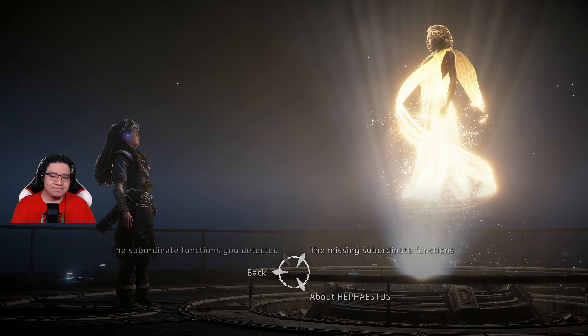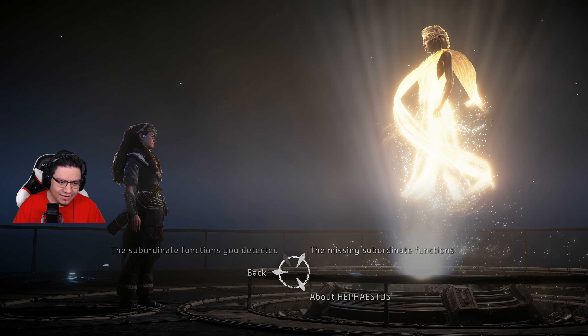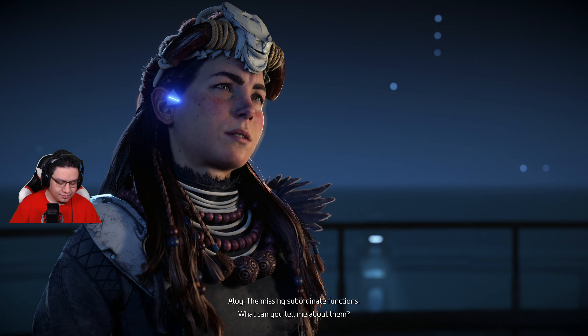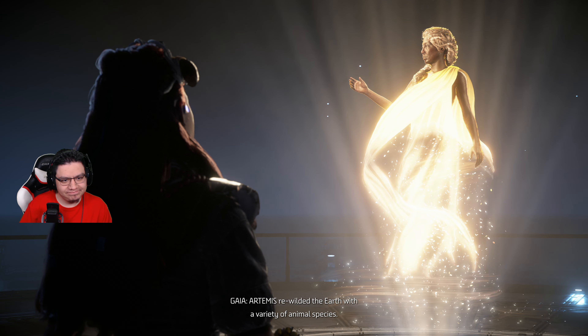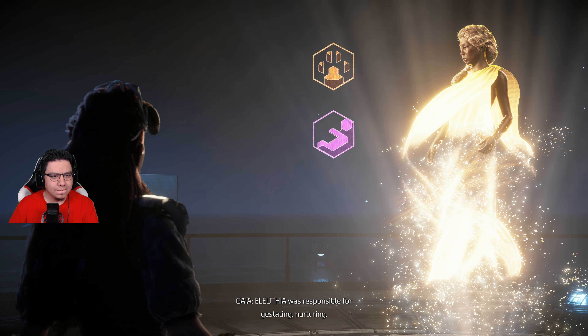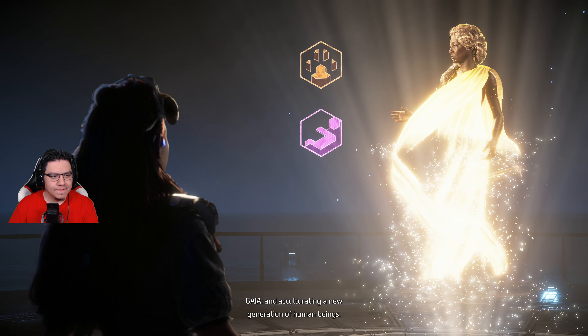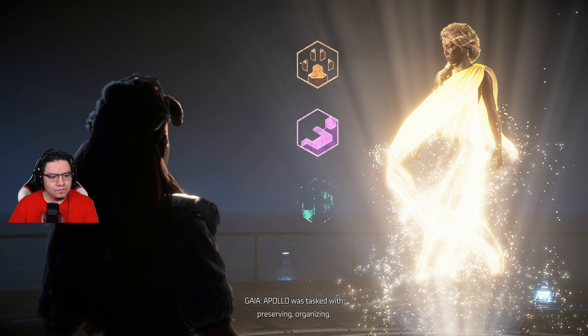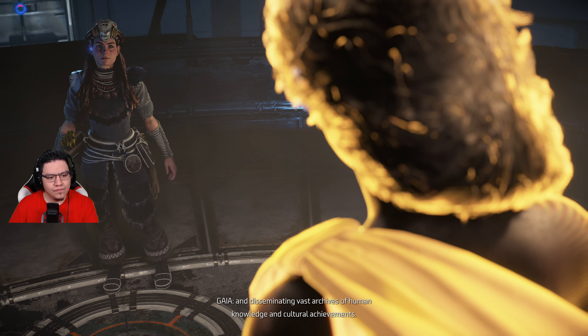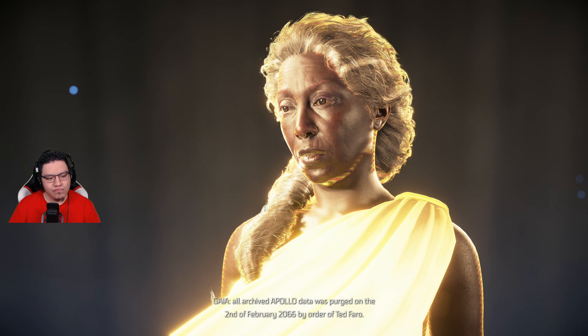Gaia is the greatest hacker of all time — she has Sirius satellite radio, that's how she's able to do this. The missing subordinate functions — Artemis rewilded the Earth with animal species. Eleuthia was responsible for gestating, nurturing, and acculturing a new generation of human beings. Apollo was tasked with preserving, organizing, and disseminating vast archives of human knowledge and cultural achievements. Unfortunately, all archived Apollo data was purged on the 2nd of February 2066 by order of Ted Farrow.